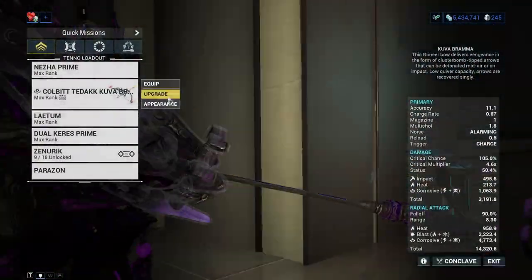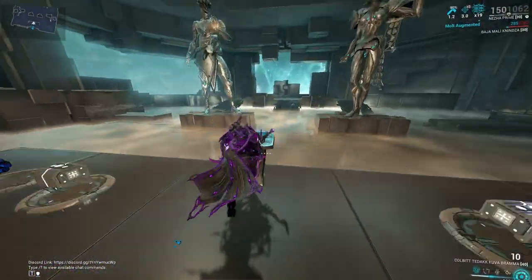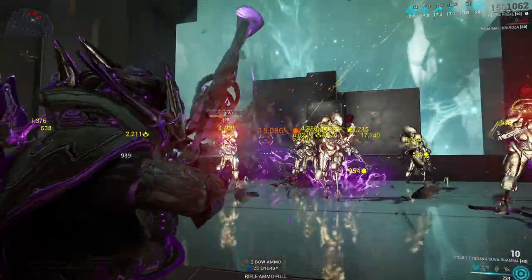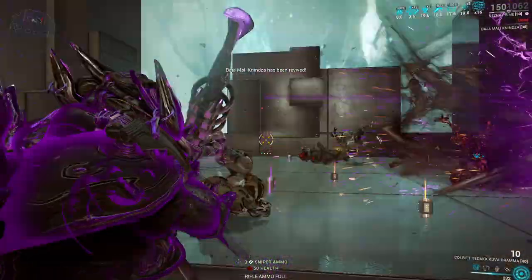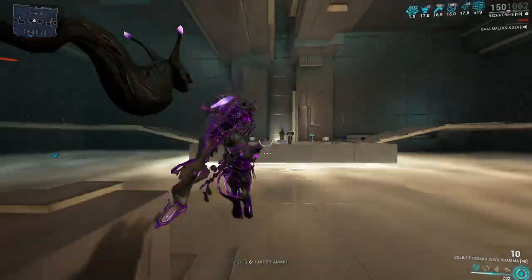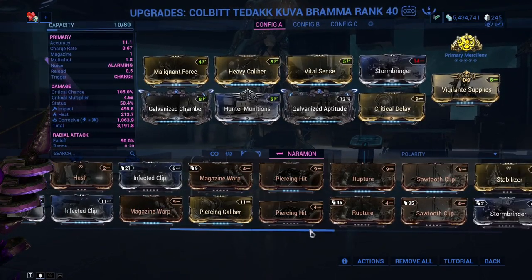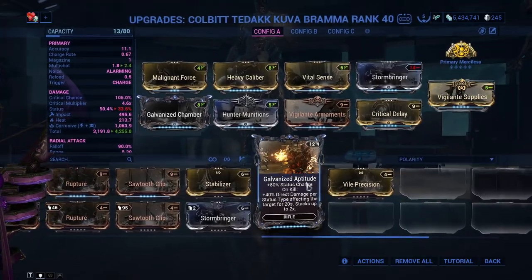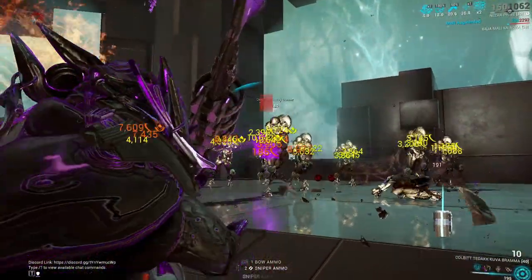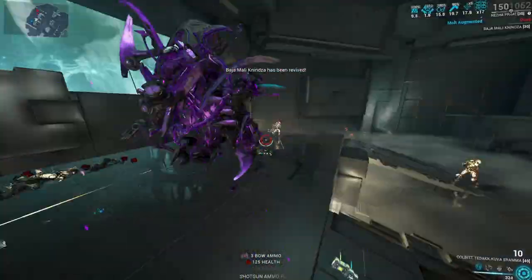We have another D polarity mod option — Galvanized Aptitude — which brings more damage per status type affecting the target and an 80 percent status chance increase. In Warframe, it doesn't matter if someone says you have a bad build — if you love using it, use it, though sometimes you should consider suggestions. The last mod option is Vigilante Armaments, which pairs with Vigilante Supplies to give a 10 percent critical chance increase instead of five. You can also add Hellfire or Prime Firestorm — or regular Firestorm if you don't have Prime — for extra AoE blast radius and extra DPS.